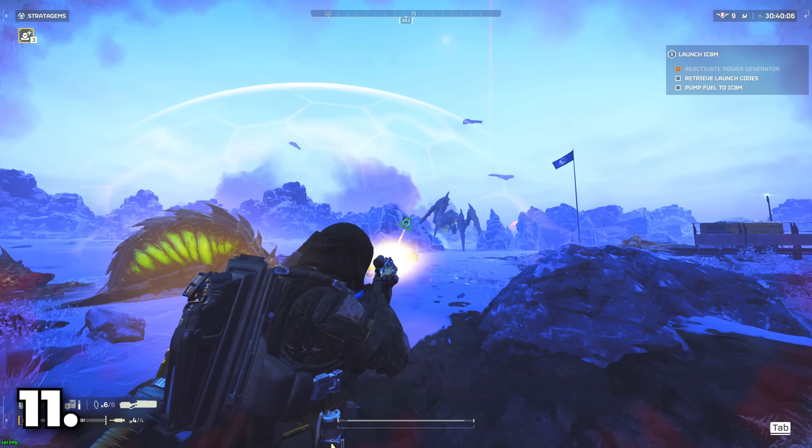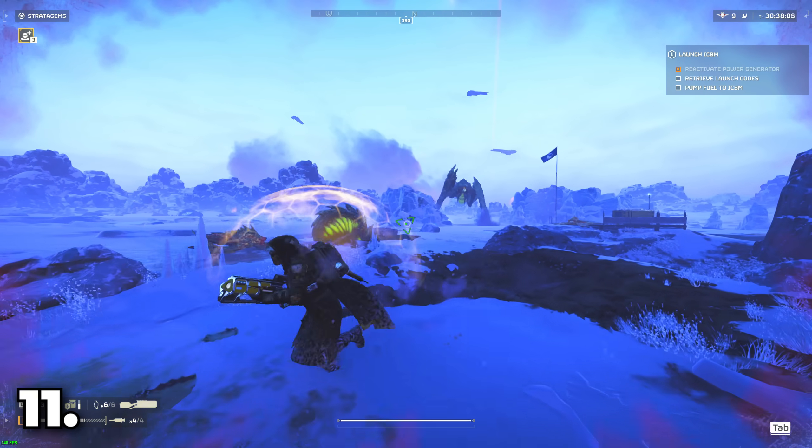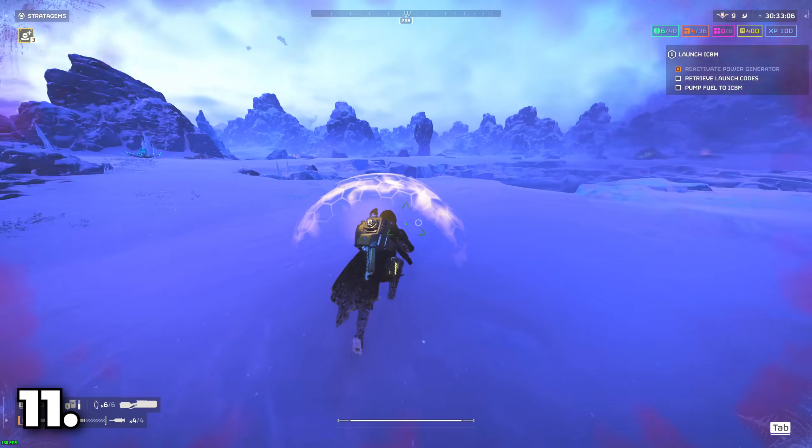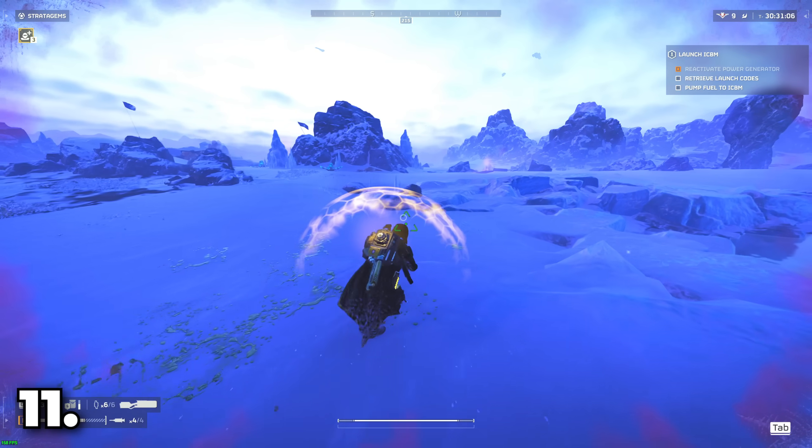Hell bombs are scattered around the map and have a very large radius, being able to take down a Bile Titan even if it's not necessarily on top of it. So save these for groups of Chargers or Bile Titans.